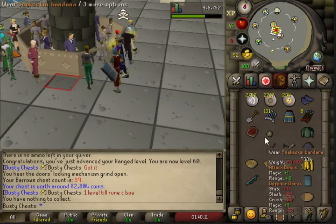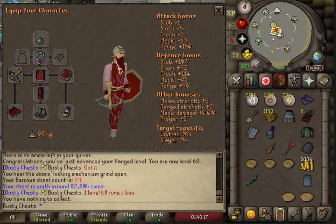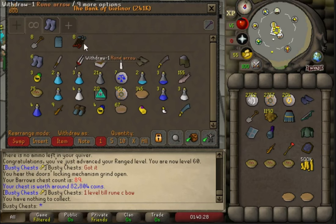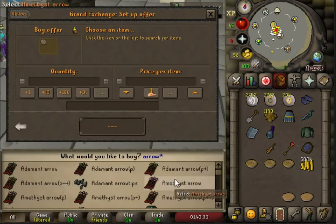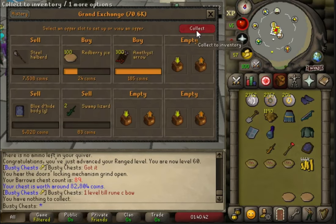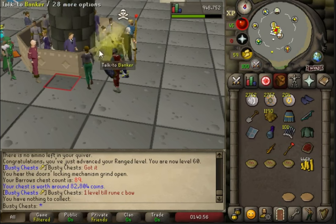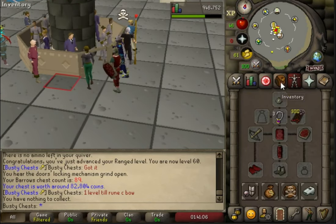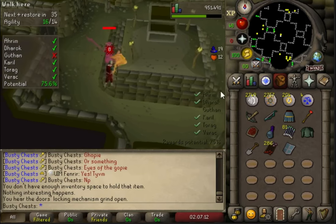Looking pretty strong now - plus 150 range bonus, before we were at 140, so it's a plus 10 range bonus boost. We're going to head back over and do a few more chests. We'll also buy a couple more amethyst arrows instead of rune because they're higher damage, and we've got the magic shortbow imbued so it'll be really strong in Arms now. Completely upgraded from blue d'hide to red d'hide - much more powerful - and we've got the magic shortbow imbued, so that's going to be class.